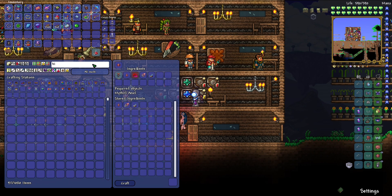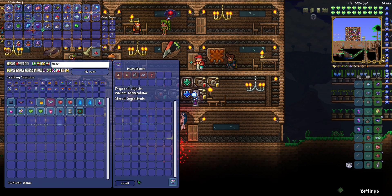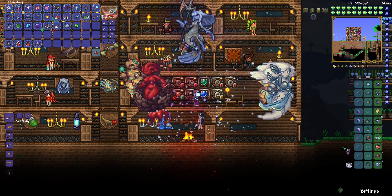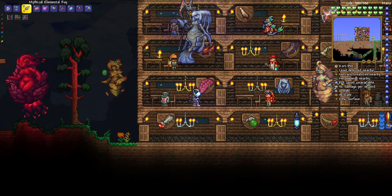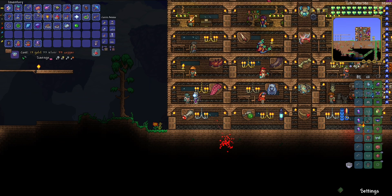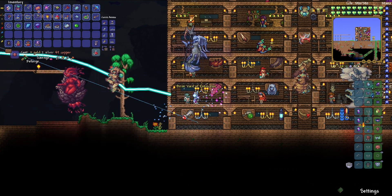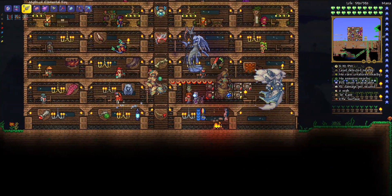Another thing I wanted to make is the Heart of the Elements, which I'm pretty sure I can make right now. I did go and get all the things for it, so I can craft it just like that. I'm actually going to replace my current accessory with this — it summons all these elementals that can fight for me. Now I'm going to reforge these accessories — we want menacing, of course.